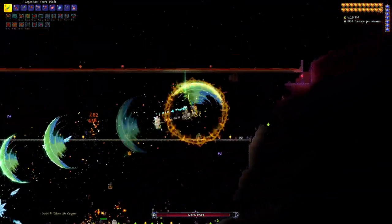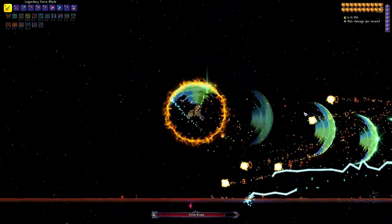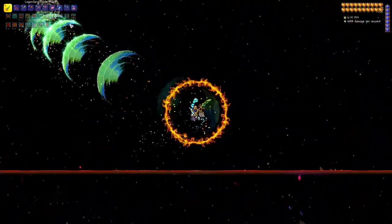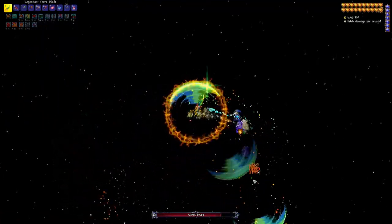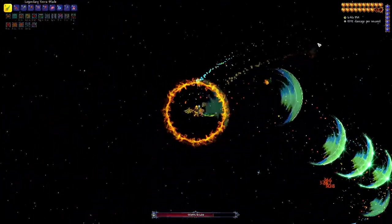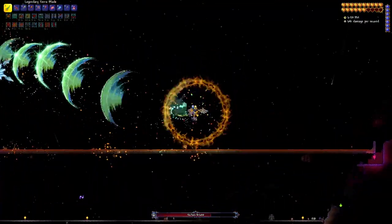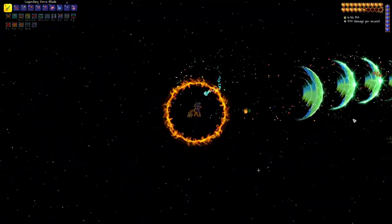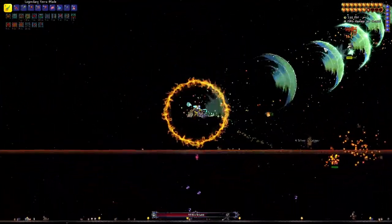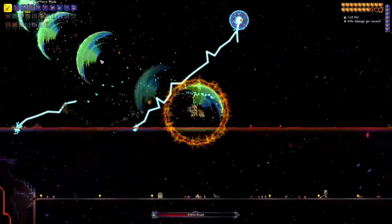A huge long platform with a tiny bit of lava on top is really helpful. Terra Spark Boots are great for that. Build a long platform - just wood or asphalt if you can - with just a tiny bit of lava on it. That way mobs can't spawn on top; they can spawn on the sides, but you're not having to deal with as many mobs as you normally would.